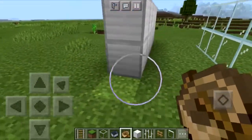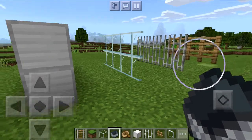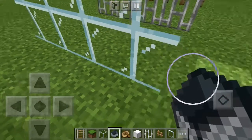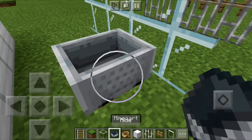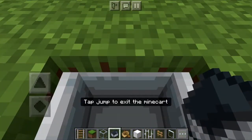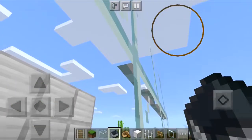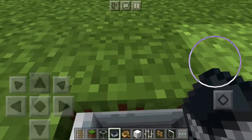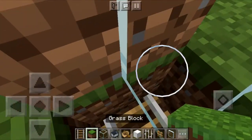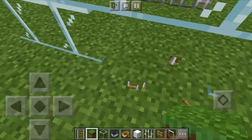Even though minecarts act just like boats, they don't work because you can't place minecarts on blocks — you need to place them on rails. Even if we put a rail under here and try to go in the minecart, when we jump to exit we're actually stuck inside the block. If we try to go forward we can't get out at all. So this trick seems to be limited to just boats.